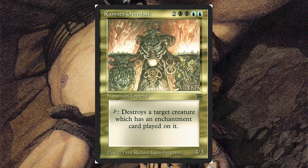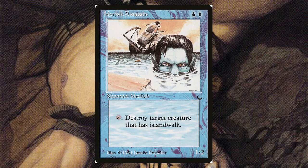Moving on — Merfolk Assassin, for two blue, it's a 1/2. It destroys a tapped creature that has island walk. There are ways to give creatures island walk, but those are few and far between. This is from The Dark. Those eyes are super creepy and you can tell he was up to no good with a ship sinking in the background.